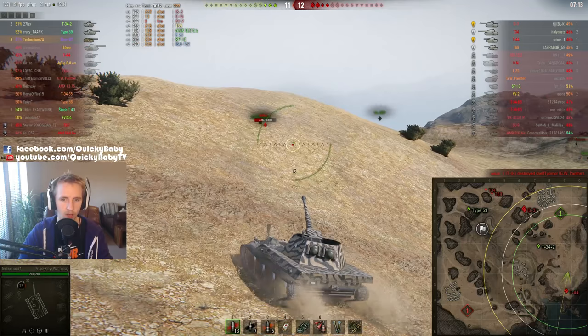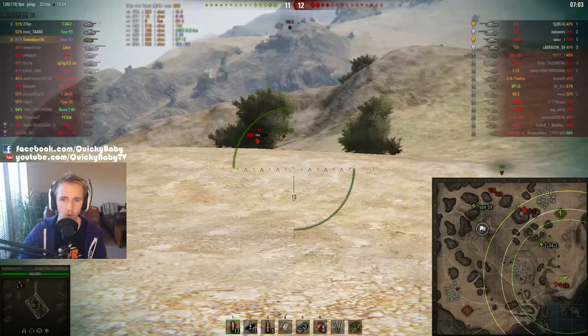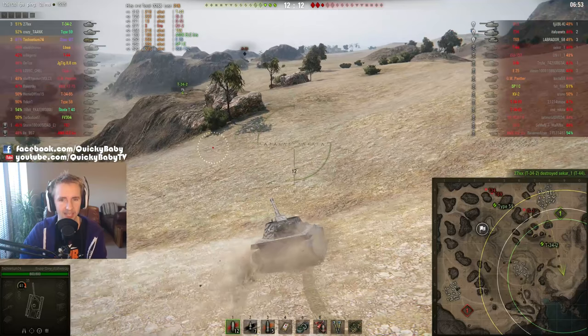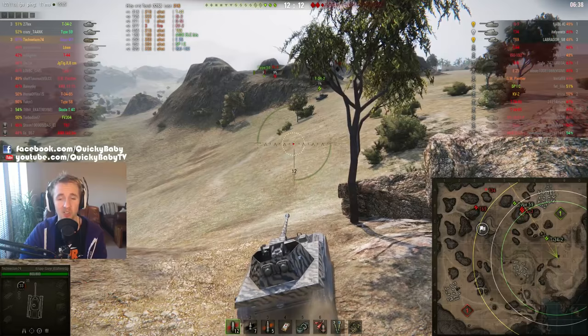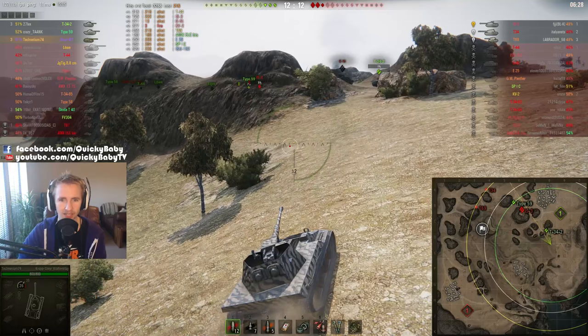He's on 34% of his hit points — 436 to be exact — so he'll need to penetrate the T-44 twice with this 88mm gun. The T-44 comes around the corner, aiming at the T-34-2 below him, then turns to aim at Technetium. But luckily the T-34-2 finishes him off, blowing his head clean off before he can reduce Technetium's health. He might need all of those hit points to take down the three remaining tier 8 tanks. All in all, a completely solid round so far — 3,200 damage, three kills. That is great for a tier 7 tank destroyer.